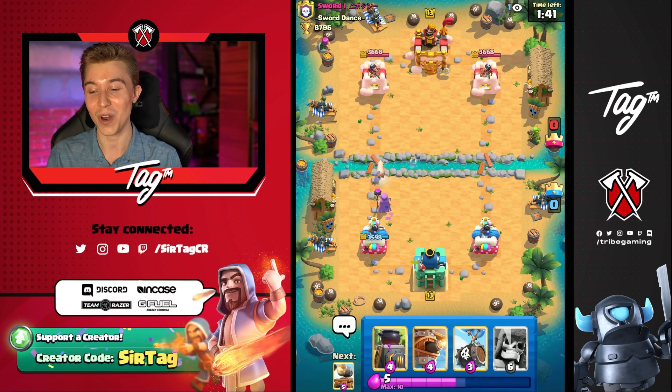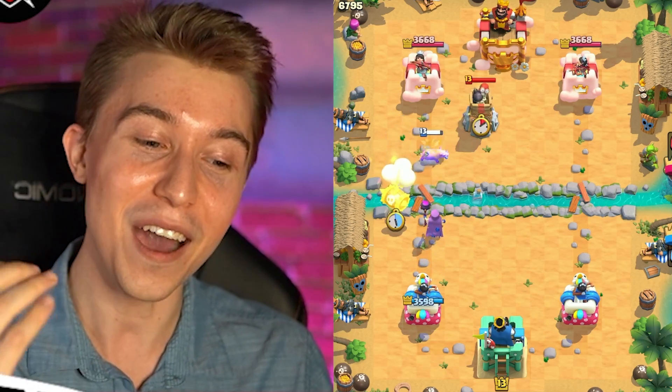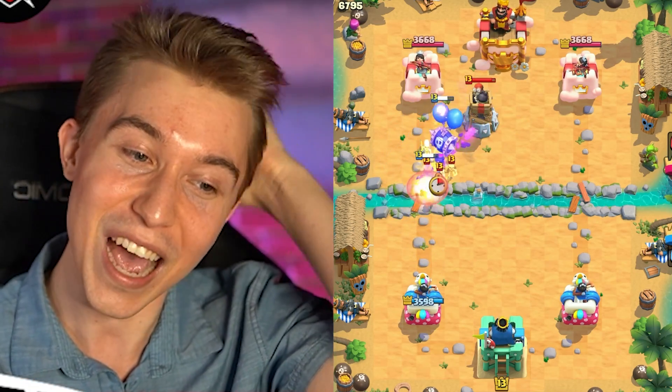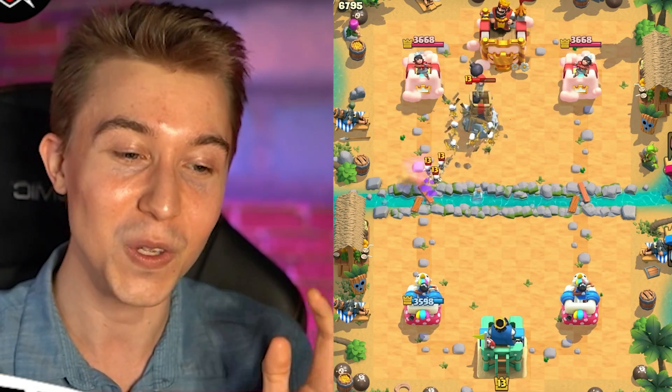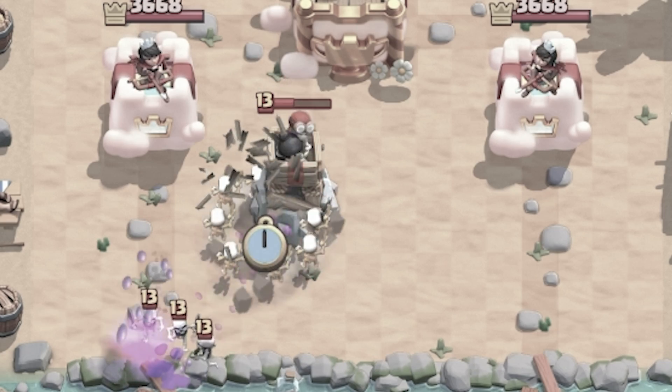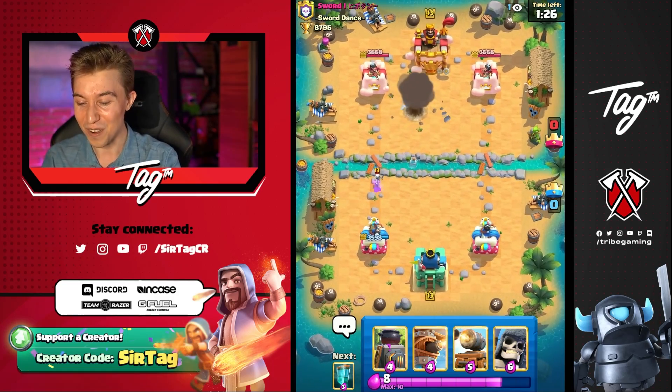The way that Clash Royale is supposed to work is you defend your opponent's units, you get counter push, and you also get a juicy elixir trade on defense. But this guy — he's been rattling off nothing but negative trades all day every day, and he's not getting a counter push because he's dropping like a Bomb Tower on defense. This is looking really good for me.